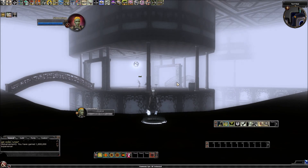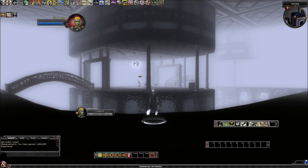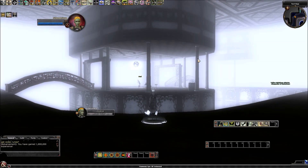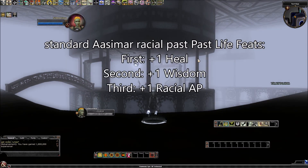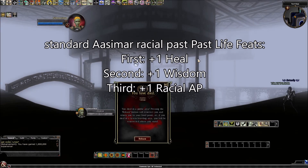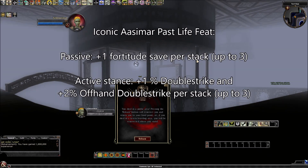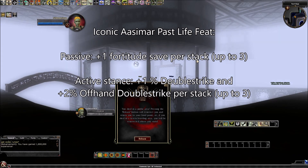Past Lives — they've announced what the Past Lives are going to be. For the regular Aasimar race, not the Iconic, your three racial Past Lives are all different. The first tier is going to be plus 1 to the Heal skill. The second tier is going to be plus 1 to Wisdom, which I think we all assumed. The third tier is going to be one Racial Action Point, which is what all the tier 3 Racials are. For the Iconic, the passive Past Life feat — the always-on — is going to be plus 1 to your Fortitude save. We can assume that will be a stacking bonus, up to plus 3 Fortitude save. That's pretty nice, that's meaningful to everybody.